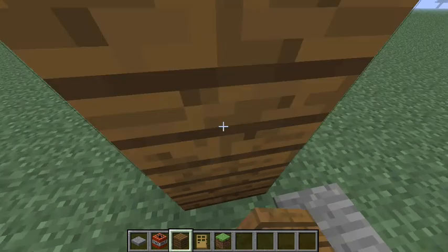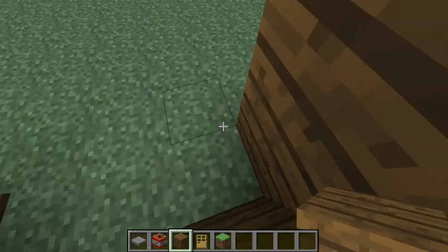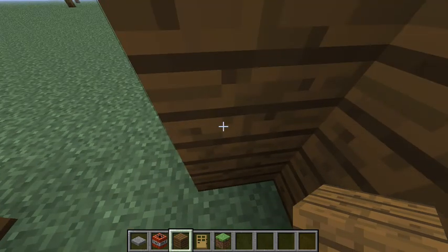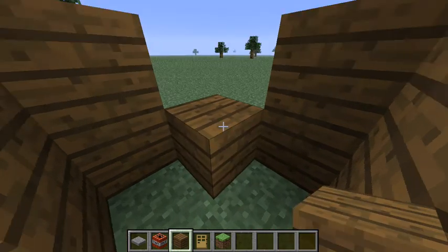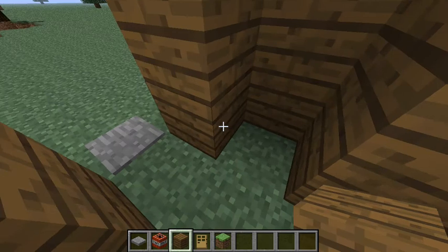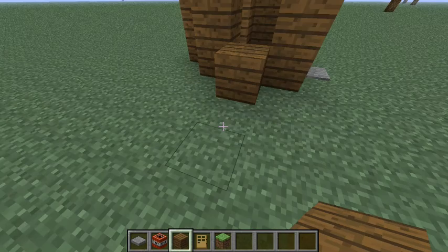We're just going to make a basic no-roof house, like this. So this is your little house. Let me just get out. Sorry, my fly hasn't been working in a while.